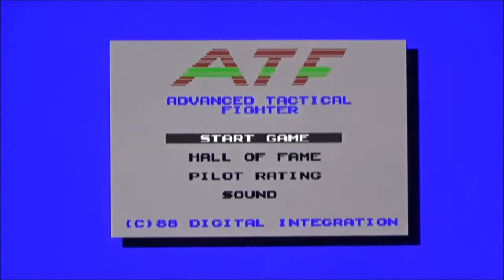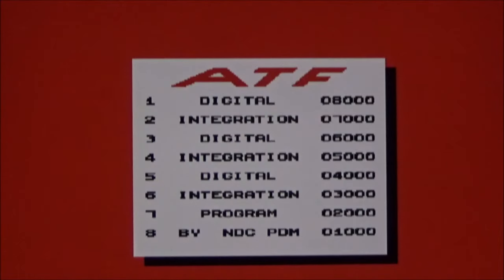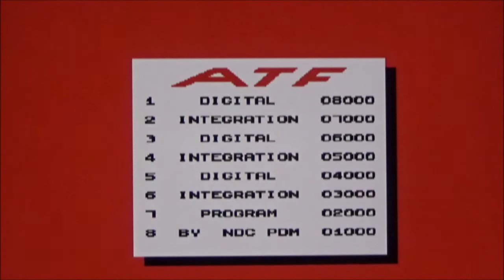This is Advanced Tactical Fighter on the Commodore 64. I'm pretty sure you're familiar with it — we get some decent music. Pretty sure you're familiar with this if you've watched my channel, as I've played it on the ZX Spectrum and on the Amstrad CPC. Released in 1988 by Digital Integration, the player takes control of Lockheed's YF-22 Advanced Tactical Fighter — basically the F-22 Raptor — over land and sea.